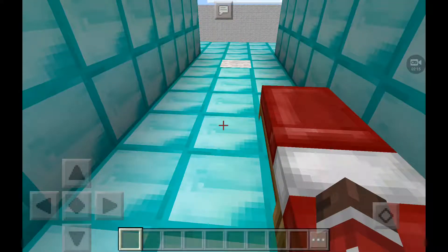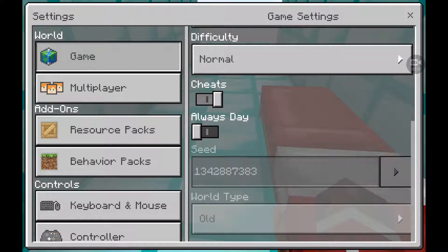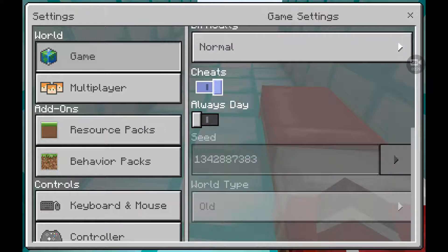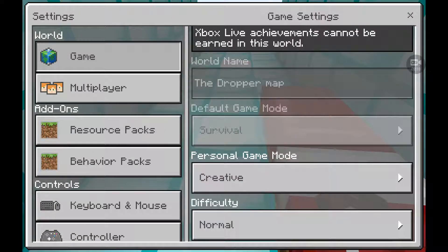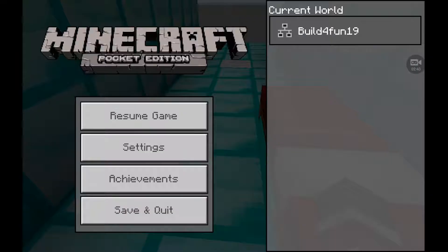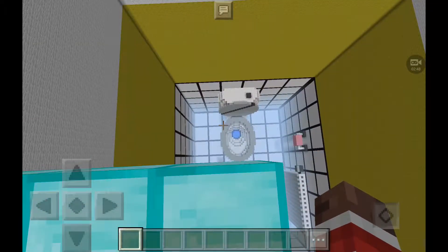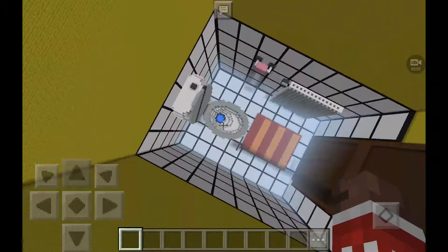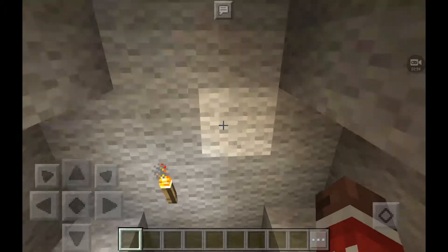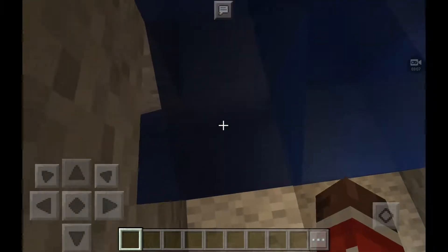I'll just set night. Can you even do that on Pocket Edition? I don't think you can. Oh well, we'll just do it in creative because we can just fly back up. So we're gonna try to land right in that toilet. Let's go — three, two, one. Yeah, we did it! We did it first try — technically — because that other time I actually didn't mean to. I just kind of accidentally fell.